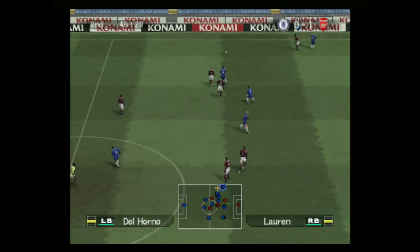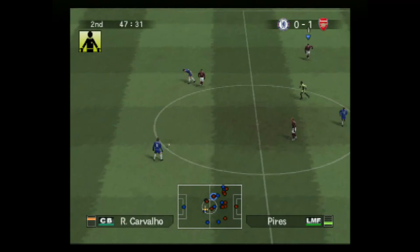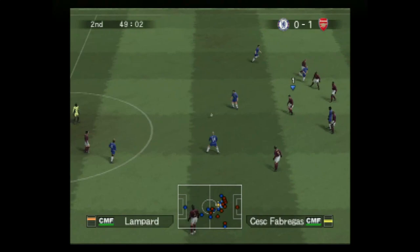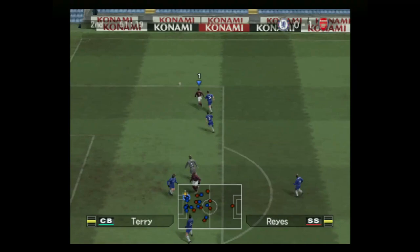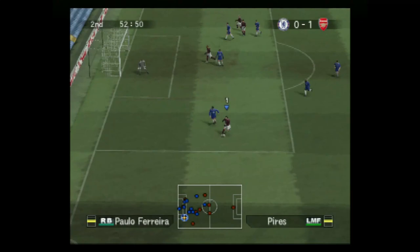Content-wise, we've already touched on Chelsea and Arsenal being licensed, which was cool. We got Stamford Bridge, Highbury was in it, you've got San Siro. Content-wise it was better back then than some of the more recent PES games which really watered everything down - you just had so many boring generic stadiums in like PES 2019. Konami went for quantity over quality, licensing leagues and competitions that I've personally never heard of.